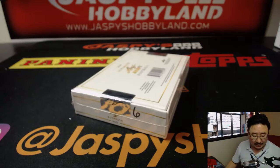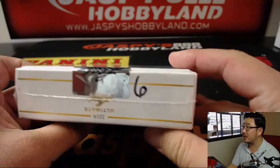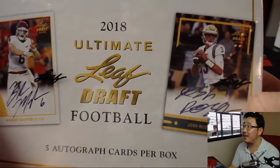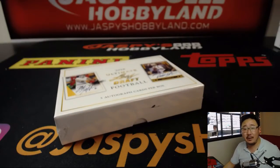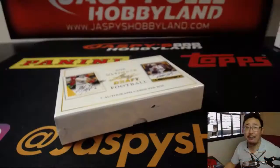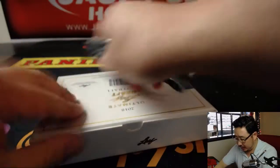Hi everyone, Joe for jazzpiecehobbyland.com. Happy Saturday, we're doing another one-box break. I grabbed box six from the back — one box break of 2018 Leaf Ultimate Draft Football. Big thank you to Daniel, Chris, and Adam for getting into this one. Let's see what hits.